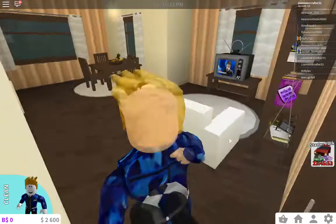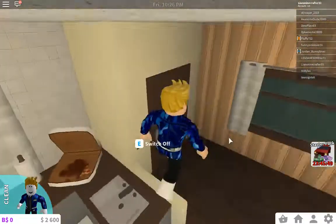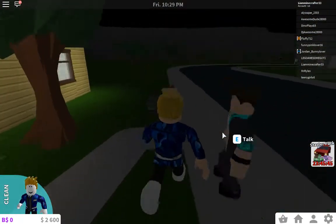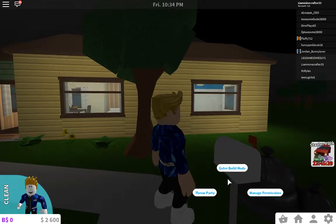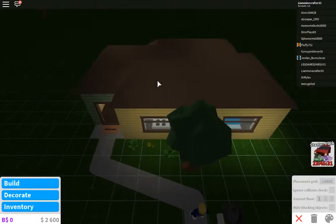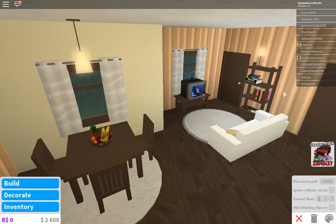Okay, I'm bored. Let's go and explore the town. I'm not gonna bore you guys with me sleeping for ages. Let's go see what this is like. Ooh, what does this do? Interact. Enter build mode. Throw party. Let's do this. Let's see what we can do with build mode. Oh, I can, like, decorate my house and stuff.